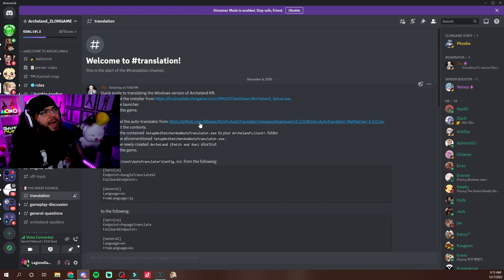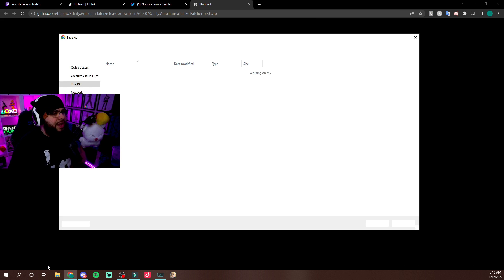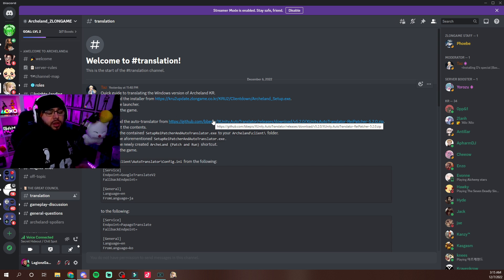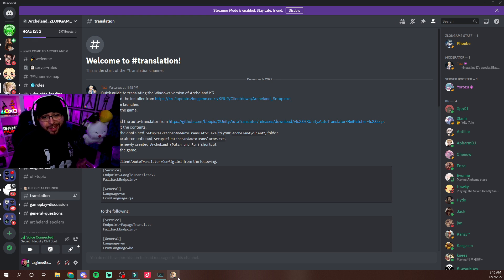You just choose where you want it to go. Once you're done with that, you're going to go back and download the auto translator — same thing, it's a straight download. You choose where you want to send it. If you don't have a dedicated downloads folder, just put it on your desktop — that's the easiest way. Once you're officially done with that, you run the launcher. Once you run the launcher, it's going to ask you to download the game. You click the blue button on the right — that's the yes button — it downloads the game, and you choose what folder you want.